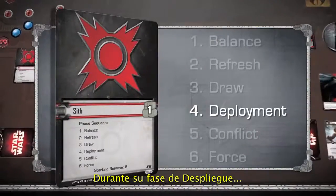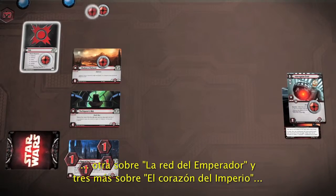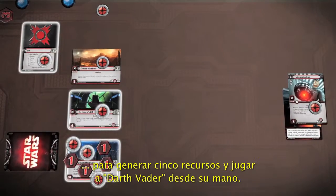During his deployment phase, the Dark Side Player places one Focus on his Affiliation Card, one on the Emperor's Web, and three on the Heart of the Empire, to generate five resources.